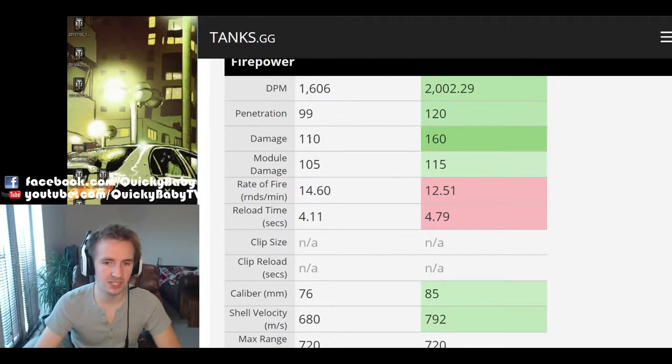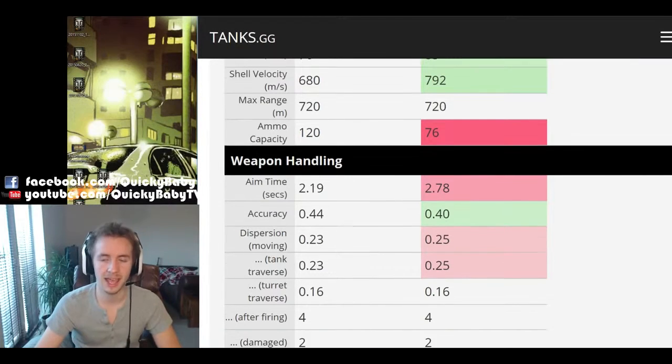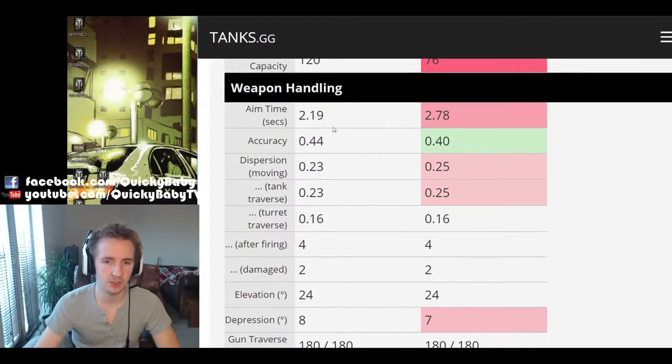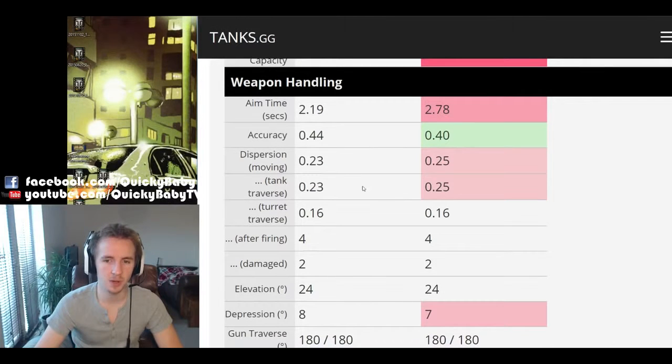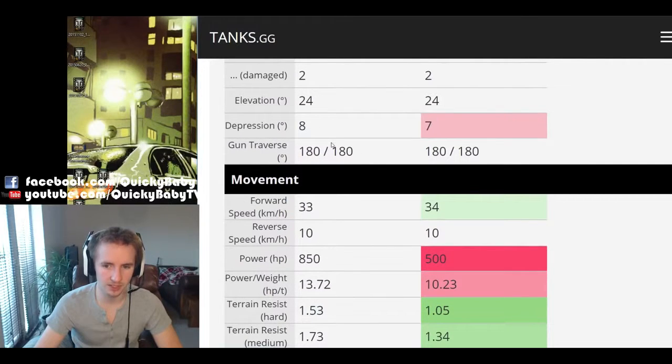Alpha damage is 110 rather than 160, but the KV-222 does have a very meaty ammo loadout of 120 shells. Aim time is an advantage for the KV-222 at 2.3 seconds compared to 2.9 seconds for the KV-1. Accuracy, however, is horrific at 0.46, so you should avoid sniping and get combat into close quarters. Dispersion is slightly better, and there's a nice bonus of 1 degree extra gun depression.